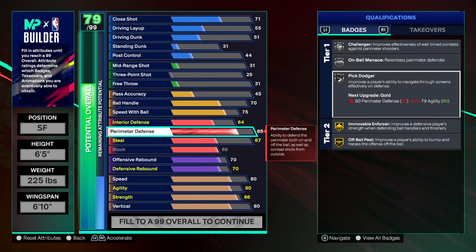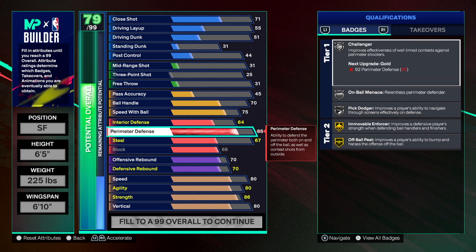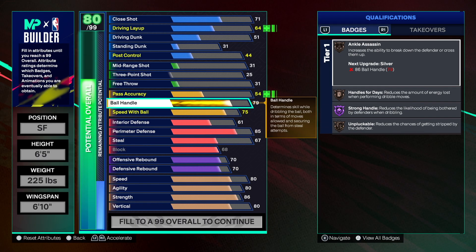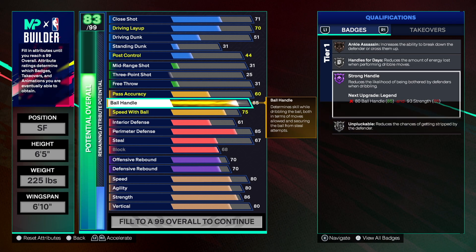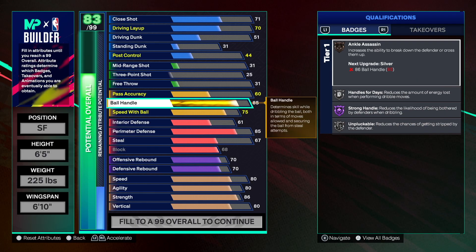85 perimeter defense — this is where the defense comes in. Six-five, 225 pounds, with Mover Enforcer on gold — all four. We get the silver badges too. You will be able to play great defense with these attributes. We're gonna drop pass accuracy to 61, stay with 75, but then go 85 on the ball handle. Look at Strong Handles on Hall of Fame — just shining bright, taking over — silver Unpluckable, Handles for Days silver, Ankle Assassin silver.